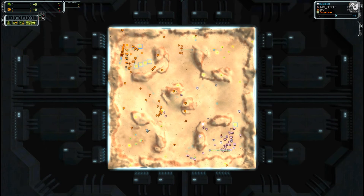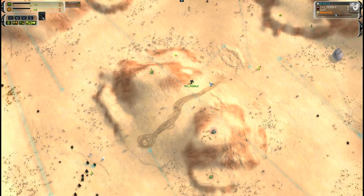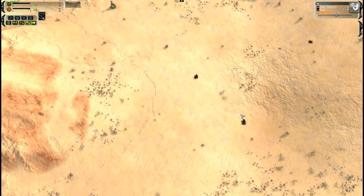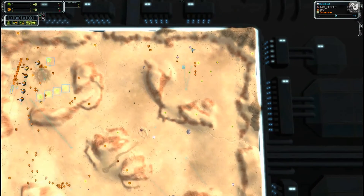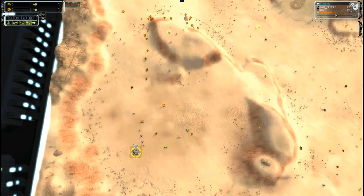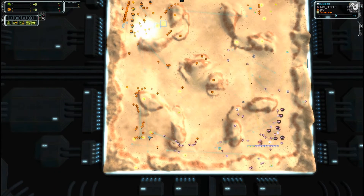In terms of map control Zock is getting the better of this. He already has an engi getting four more mass extractors. Pebble is in the middle trying to pick up the pieces — only got a couple of rocks since all the major mass chunks have been reclaimed. There are also some T2 wrecks with maybe 200 mass. On the other side, tanks and flak are shooting Pebble's air out of the sky. Both bottom left and top right are being taken by Zock, though two mantis raid in and take out an engi — a good raid from Pebble.